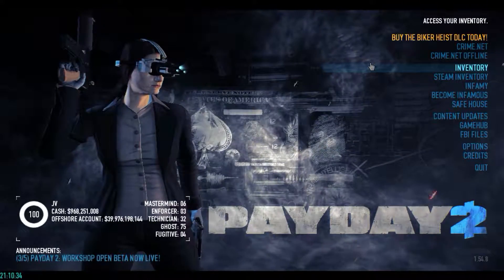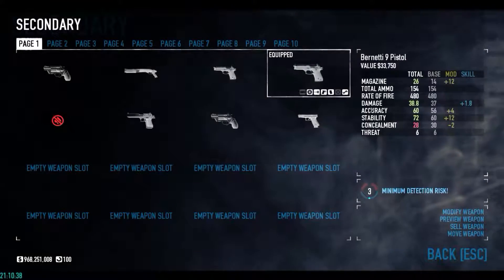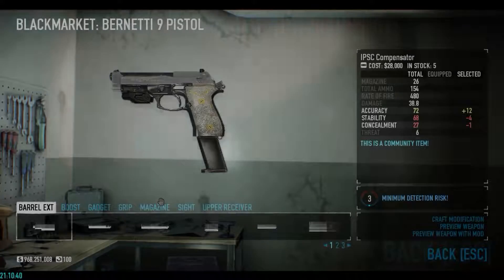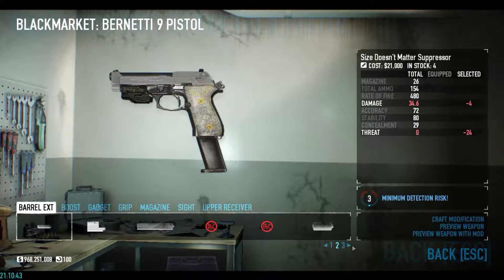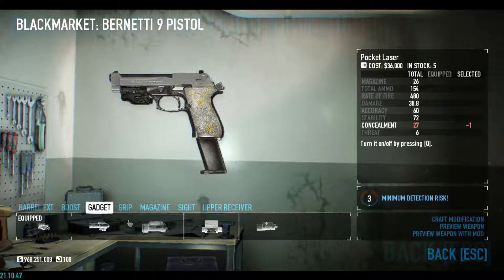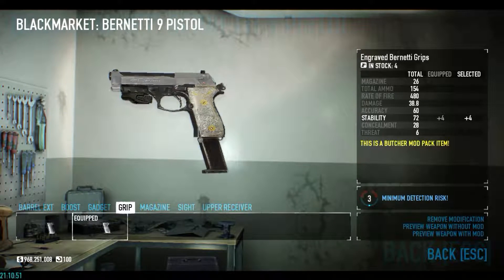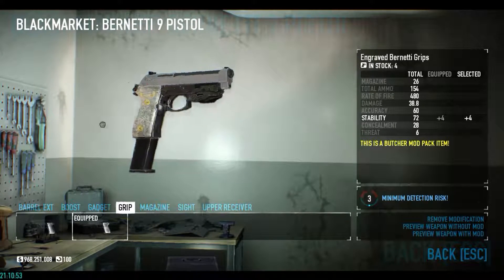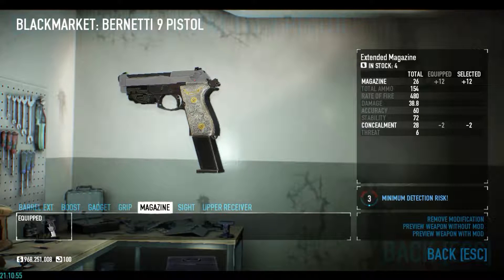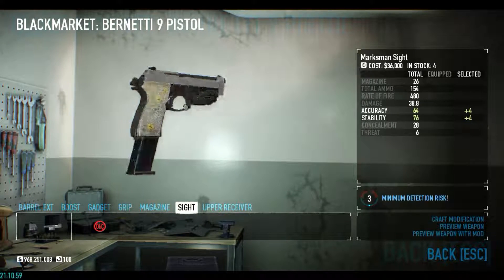I'm gonna use the Bernetti 9 pistol with nothing on the barrel. Boost: accuracy. Gadget: micro laser. Grip: the engraved Bernetti grips. Magazine: accident magazine. Sight: marksman sight. And upper receiver: the elite slide.